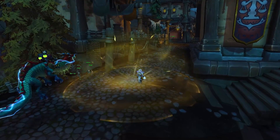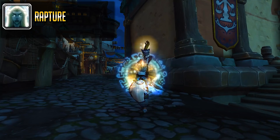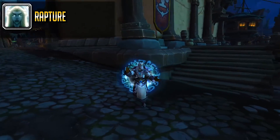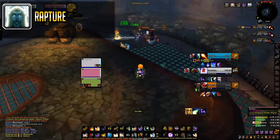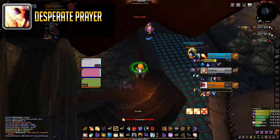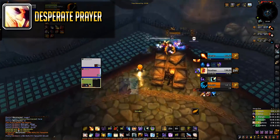Third big cooldown to be aware of is Rapture. Easy to spot as the animation looks like a magical circle of runes. Rapture allows his shields to absorb an additional 200% damage for the next 10 seconds. If you want to kill the Priest, you need at least 2 of these on cooldown before going for it. Of course, they also have Desperate Prayer, which increases their HP by 25% for 10 seconds and heals them for that amount — on a 1.5 minute cooldown, but you can kill them through this no problem.